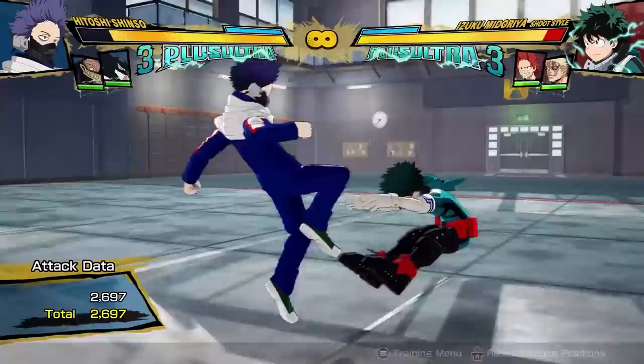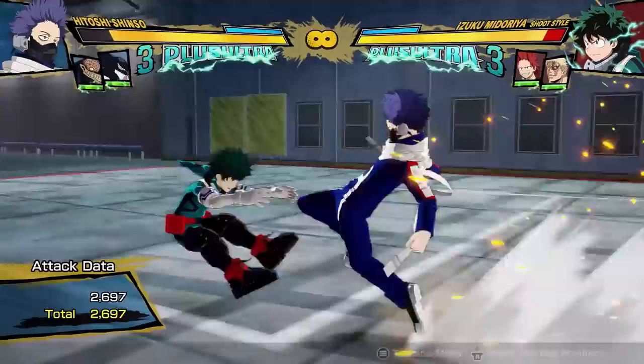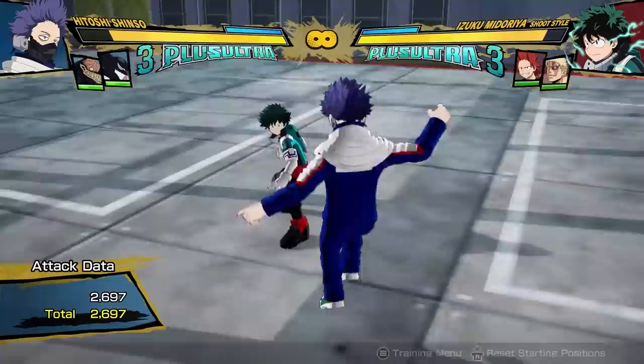His grounded tilt attack also has very good reach and puts Shinso in the air, so from there you can follow up with aerial quirks because it can be quite hard to follow up with an attack. You can also land and throw your binding cloth if you want to go down that route. But this yellow attack is a bit slow, which makes it not the best counter attack tool.